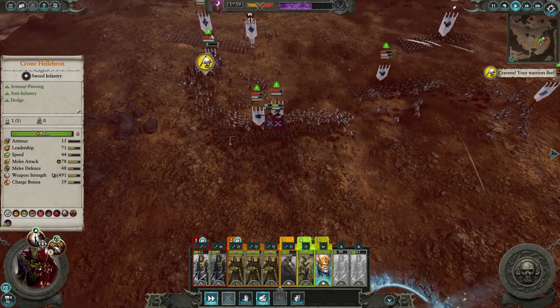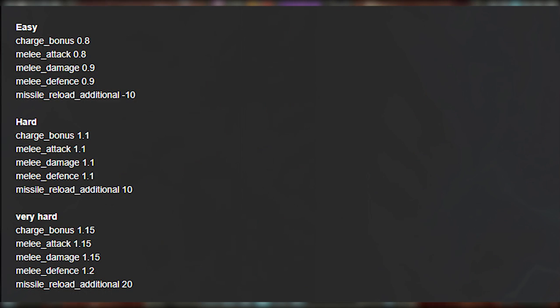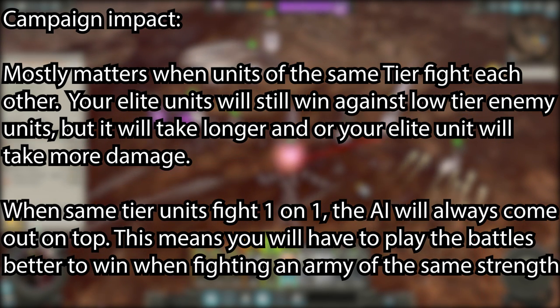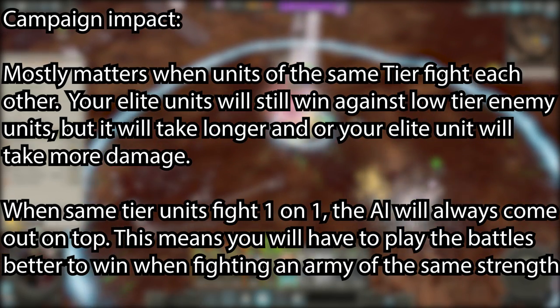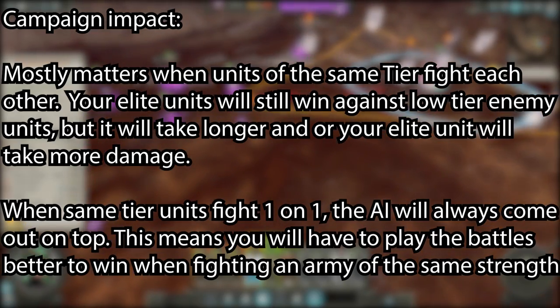The next stat changes only affect the AI. Here is a picture of the stat changes AI units have when in battle. These numbers are percentages, so 0.8 is 80% of their original value, 1.1 is 110% of the original value, and so on. Reload Speed directly changes how fast missile units deal their damage — faster reload means faster missiles — however the ammunition amount does not change, so the total damage they can deal is the same as your missile units, but they can do it faster. For the other stat changes, it mostly matters when units of the same tier fight each other. Your Phoenix Guard will still destroy skeletons no matter what difficulty you play on, but if your Phoenix Guard is fighting another Phoenix Guard, the AI will come out on top if no other buffs or debuffs are in play. Keep in mind that even if you have a slightly stronger army, the AI stat bonuses might be able to overcome that.